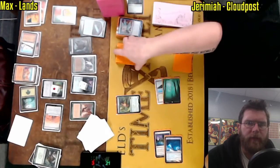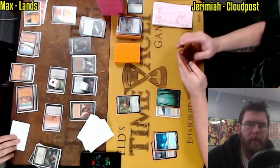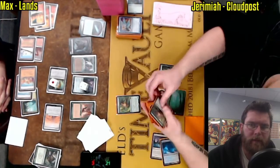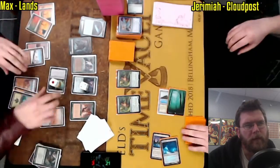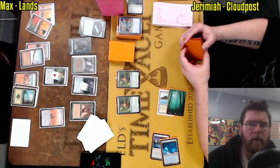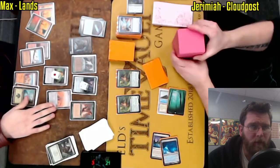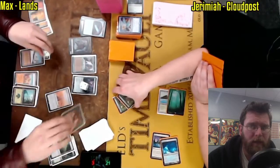Another Clue and a Trickbind on Mana Bond during the end step. A Green Sun's Zenith into the Blast Zone — this leaves me befuddled. We'll see what I'm missing or what Jeremiah is missing real soon. There's a Blast Zone on board and he just used a Green Sun's Zenith to get an additional Elvish Reclaimer. Feels like Max is just going to clear these guys out of the way and tap down his mana base.